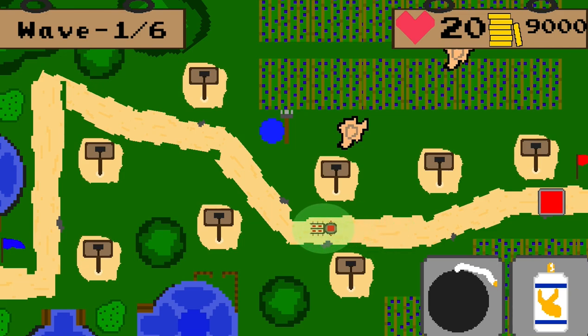Chariots. These massive war machines are fast and have large amounts of health. These war engines also speed up nearby squares.